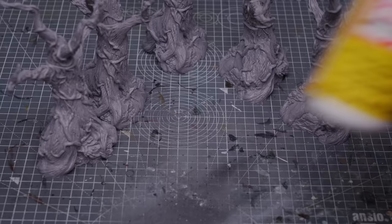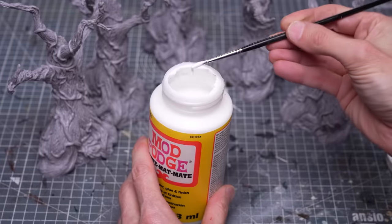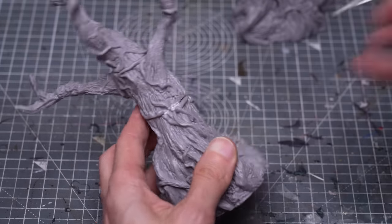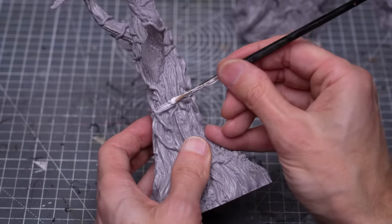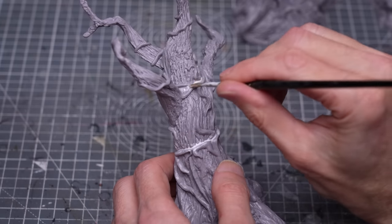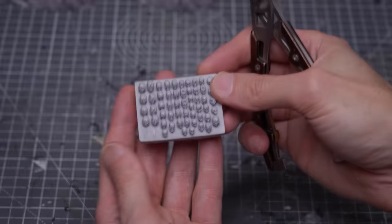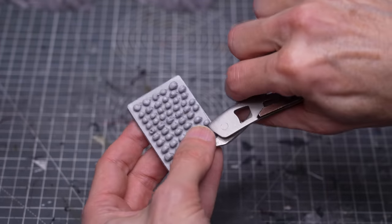To fill in any small gaps left between the parts, I'm simply brushing on some Mod Podge, and there are a range of products you could use to do this. As another little optional touch, I decided to glue down a couple of resin skulls to add to the atmosphere.